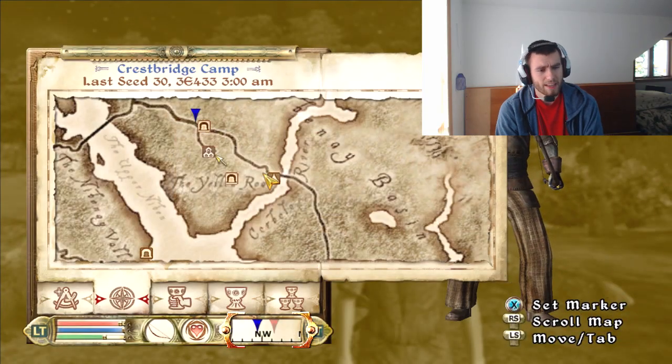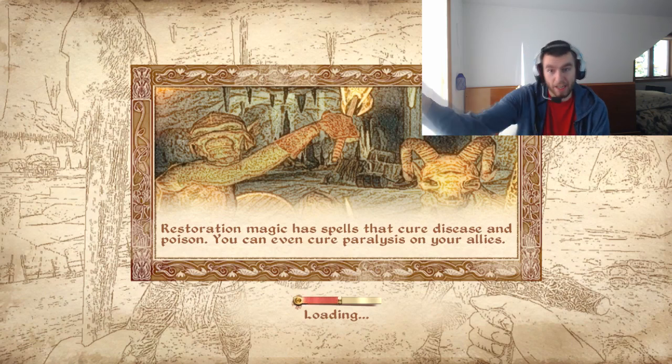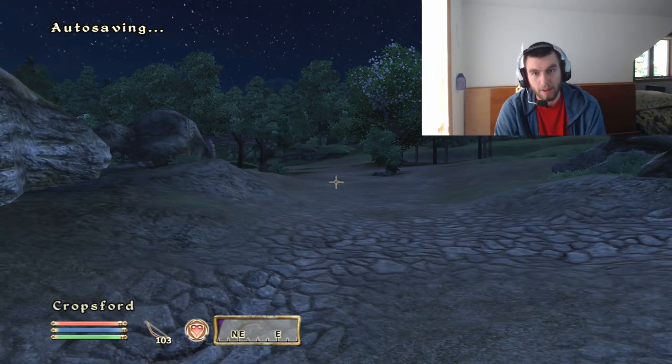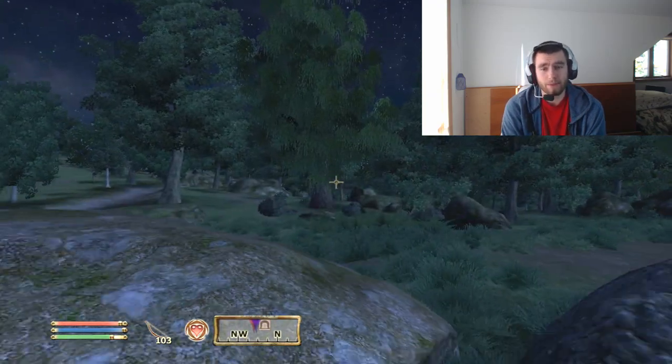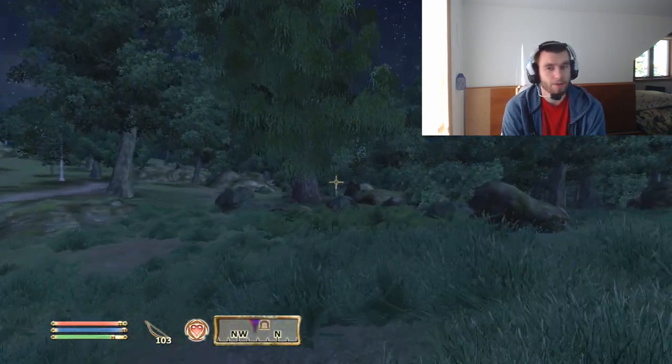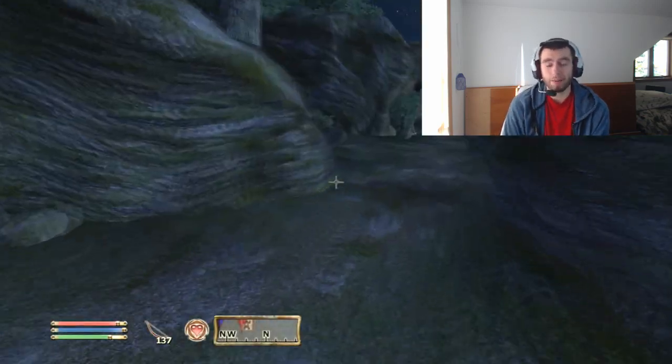Cropsford is a very ironic place because it's a town that's not built and ends up getting rebuilt, unlike Kvatch which never gets rebuilt. You find a little camp, a bunch of barrels and boxes on the road, and these people are running from goblins.